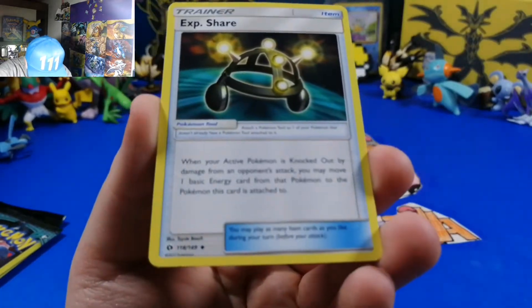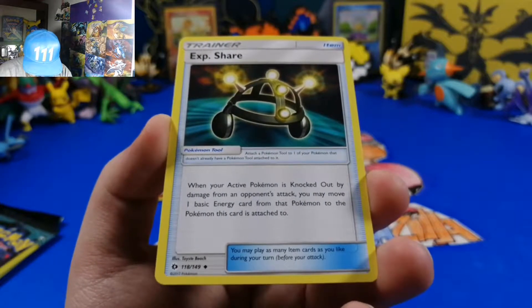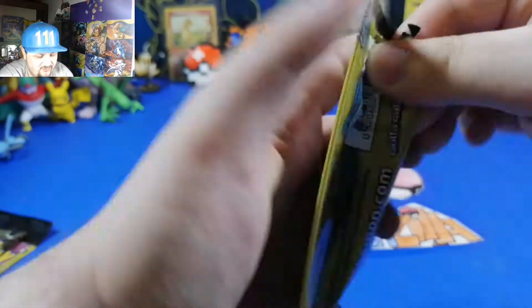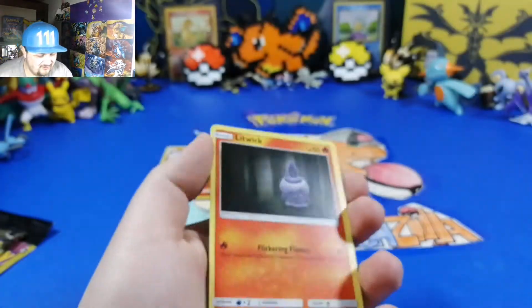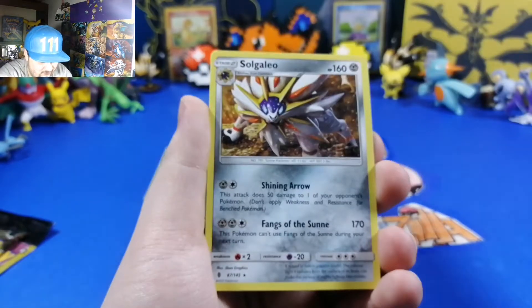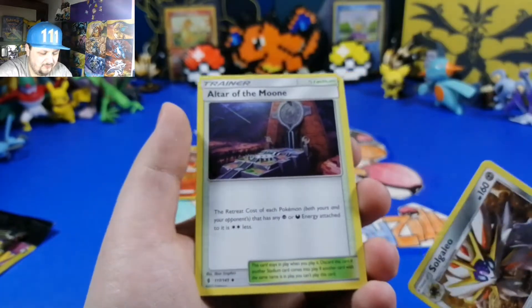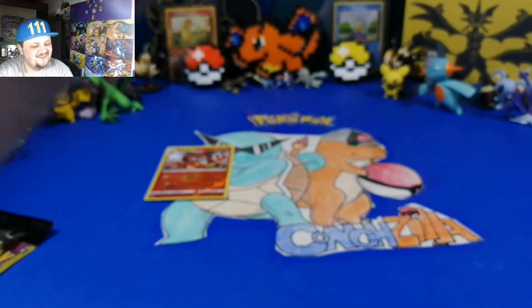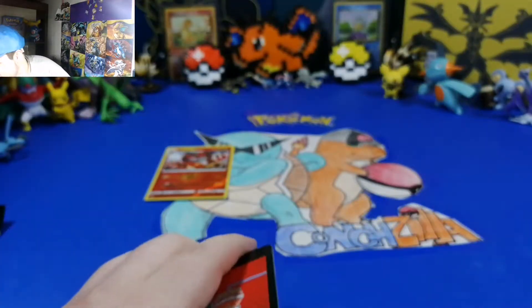I haven't seen Spirit Share in a while, that's cool. I have not pulled this before - wait, what does it do? When your active Pokemon is knocked out by damage from an opponent's attack, you may take one finish card. That's actually pretty nice. Three packs remain. Getting a little dry with these cards except for that reverse holo - I'm keeping that one. Litwick - why can't it be a holo? A Stufful and an Ultra Moon card.